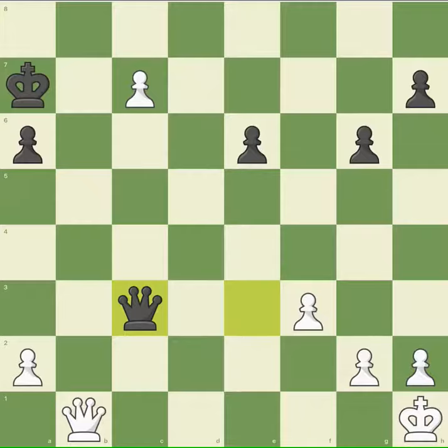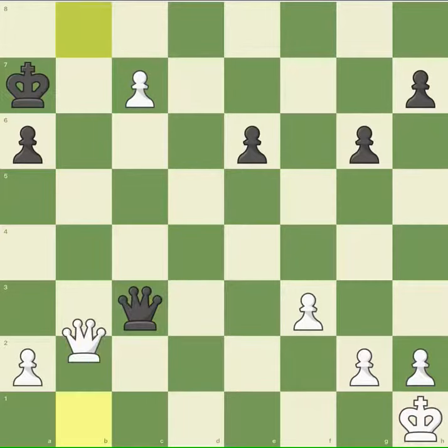But don't you think it is a bit too late? It is checkmate time. One master stroke — I bring my queen to the top of the board, and that is checkmate. The game ends. The king cannot go anywhere and cannot eat the queen because the pawn is there, so it is checkmate.